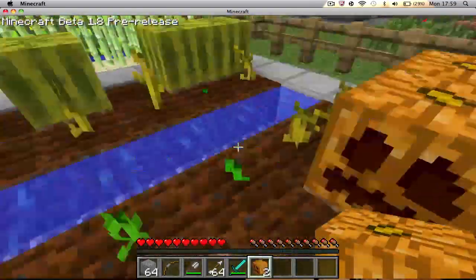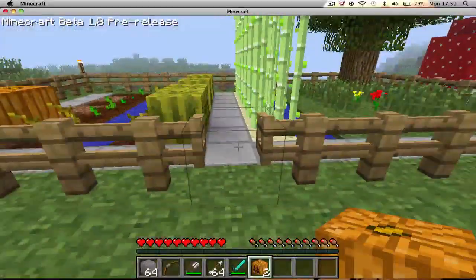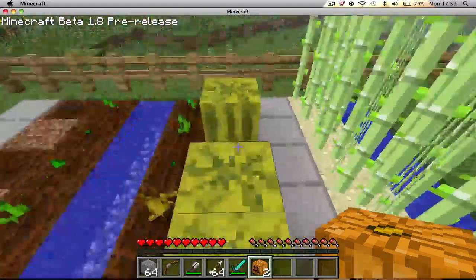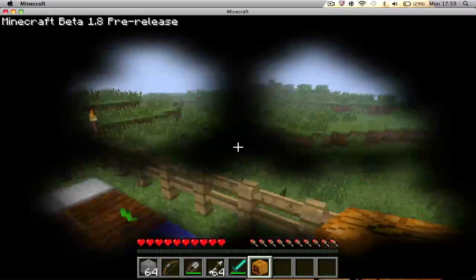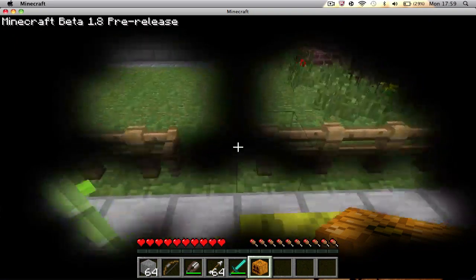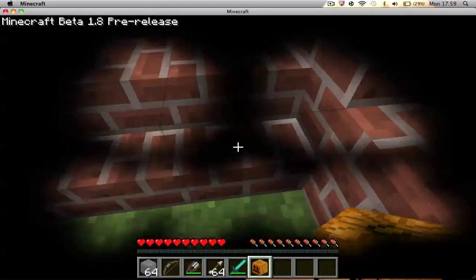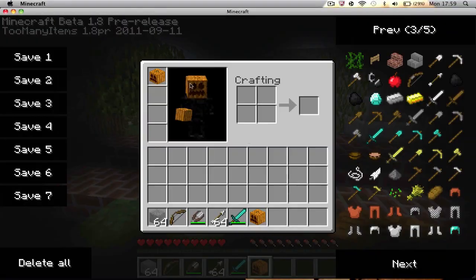Pumpkins now not only provide use for jack-o-lanterns or texture pack reskins — you can put them on your head like so, and this will stop endermen from noticing you. So the notorious enderman mob no longer notices you; you can stare at it, go up, sneak behind it, and so forth.